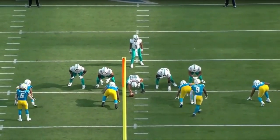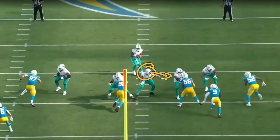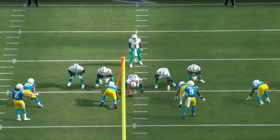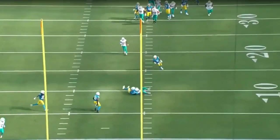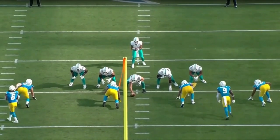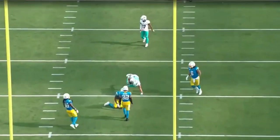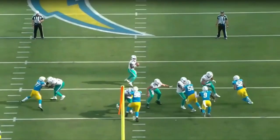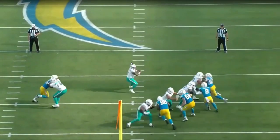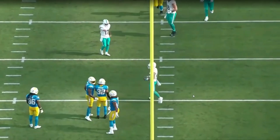From the end zone cam, this is probably a big-on-big protection, maybe even a half slide, because the center's eyes immediately go into the A gap. They probably want to help on Bosa, but he handles him quite well. Great job throwing on rhythm — watch the footwork: catch, one, two, three, that back foot hits and he's immediately firing. This is one of the best things Tua does better than anybody else in the NFL. There are a lot of questions about whether he's an elite QB, but on this one particular thing — throwing on rhythm — he is elite, no question. He is one of the best in the NFL at that.